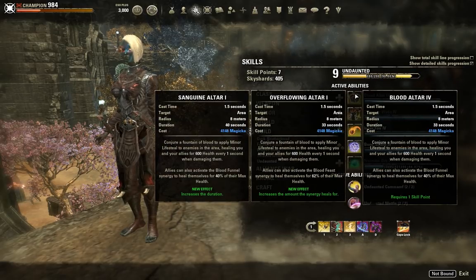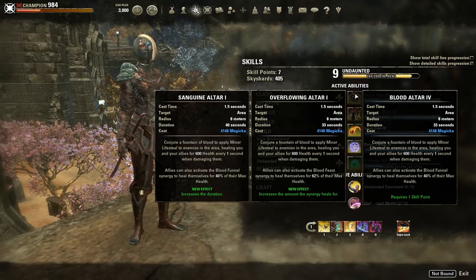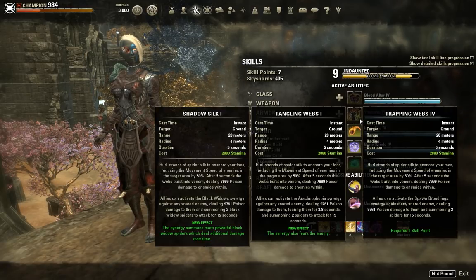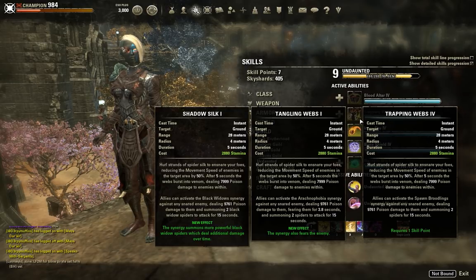Let's look at the Undaunted abilities. Blood Altar could work if you have lots of allies synergizing it, but it's a stationary ability only useful in specific spots, and you're relying on other people to make your set work. Trapping Webs can take advantage of both the damage bonus and the synergy return, but Trapping Webs is a really bad skill — not good in PvE, doesn't add much to rotations, and in PvP it's only viable in very well-coordinated scenarios.